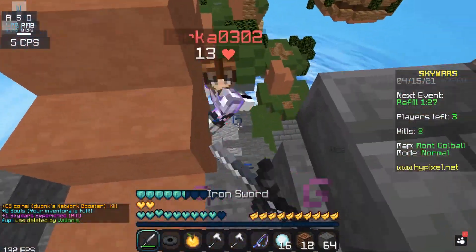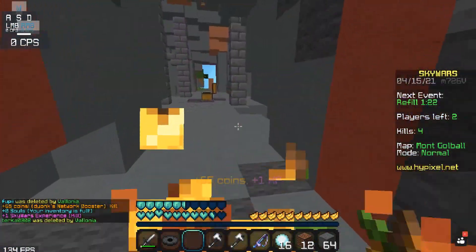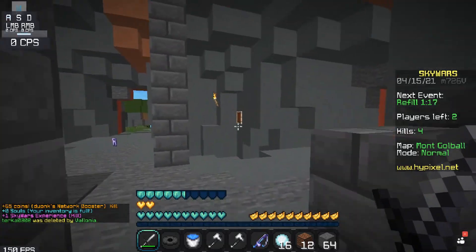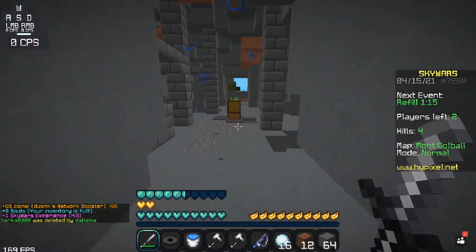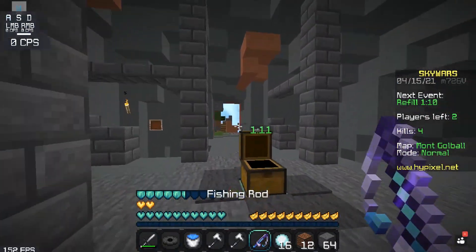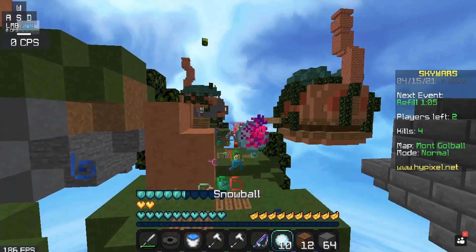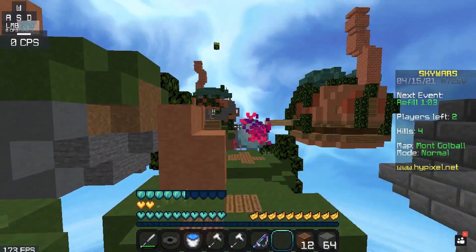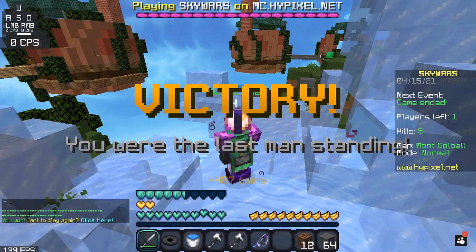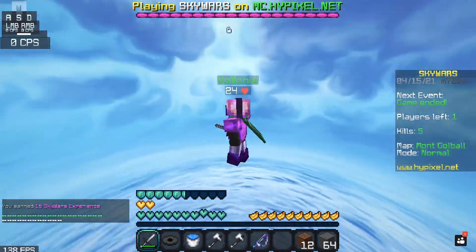I really dislike this map — it's too vertical. Why am I on fire? I do have a bucket. Let's keep that for if I go on fire again. Let that be a lesson: don't go on fire, it's painful — kind of hot though. This is our last guy — get off the map, thanks. Ladies and gentlemen, Hypixel Sky Wars and the 2013 cape — look at it, it's beautiful.